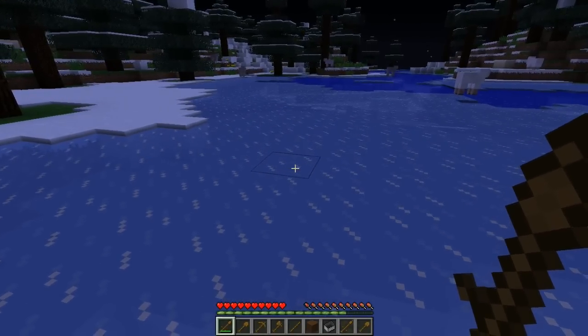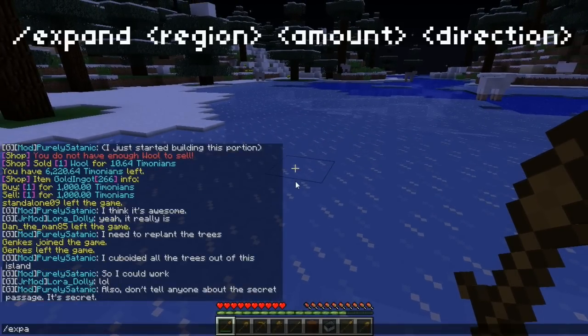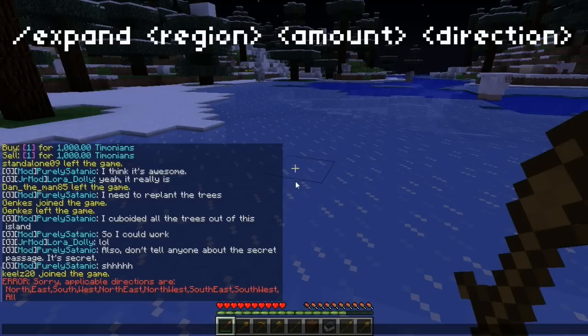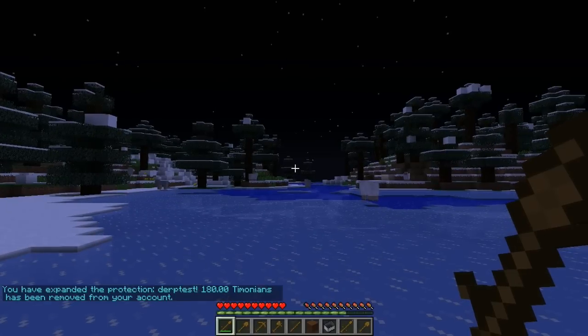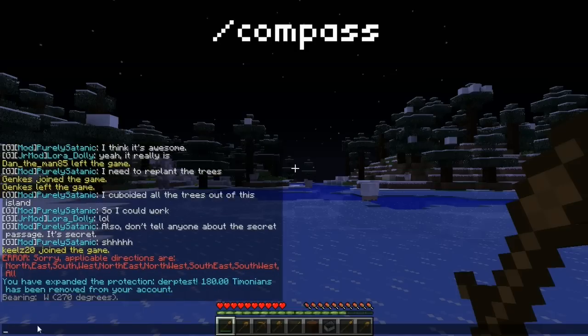If you want to expand your lot and you're not too happy with it, you can do slash expand, then the region name — in this case derptest — and then the amount, and then the direction. So if I want to expand one block north, I do that and it's expanded one block north. If you want to know what direction is which, face the direction that you want to expand and do slash compass, and it'll tell you the direction.